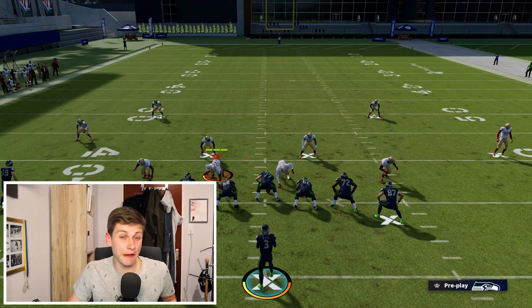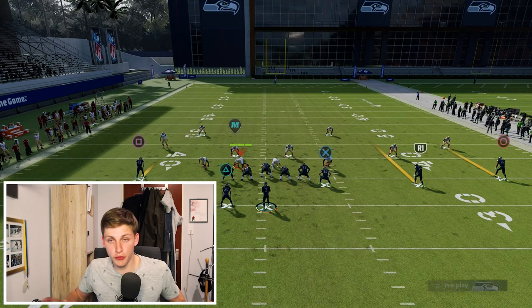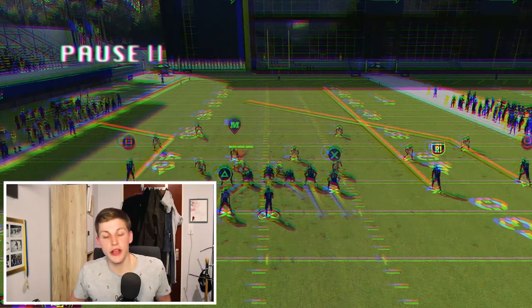Let's go into how to beat every single coverage, starting with Cover 3 — one of the most popular defenses every year. With this play, it's worthless against you. Call Pat's Y-Out, and pretty much every single play in this formation you want to call with the three wide receivers — the two wide receivers and the tight end, which I call the tight end receiver — to the wide side.